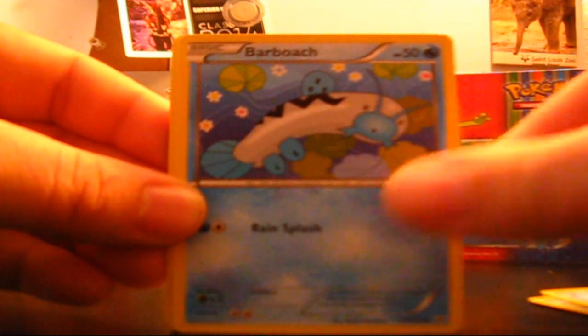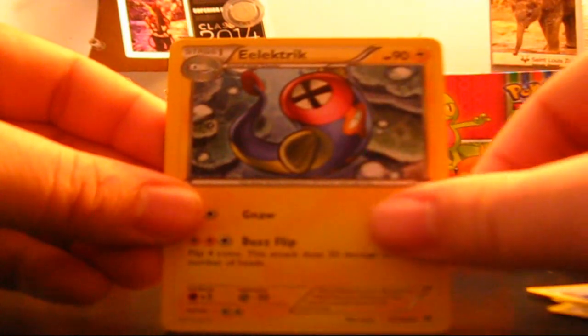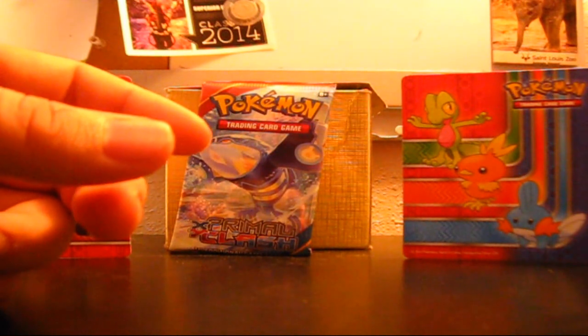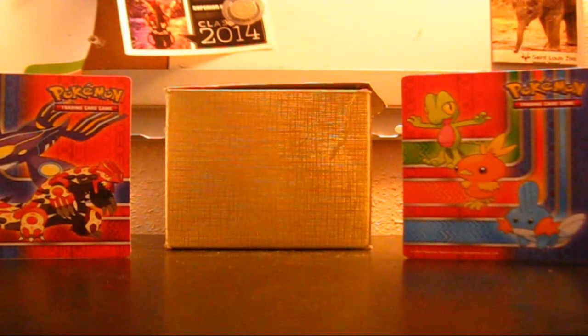We got Chinchou, Bidoof, Spheal, Barboach, Weedle, Dive Ball, Electrike, Mr. Mime. Reverse holo Lotad and the rare is a Flygon with the ability Sand Flap: once during your turn before you attack, you may choose either player — that player shuffles his or her hand into their deck and draws four cards. Sand Tomb does 80 and the Defending Pokemon can't retreat. It's a Stage 2 so it's a little weird, but Delphox was good and that allowed you to drop to six. Could be fun.